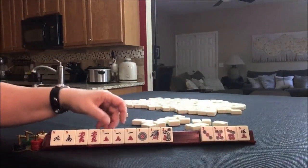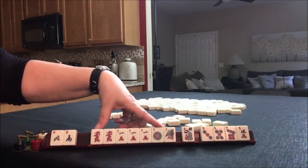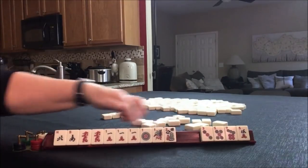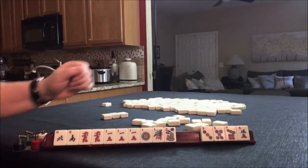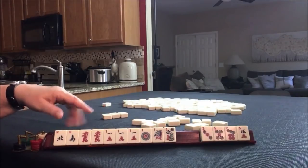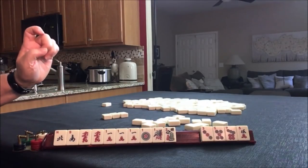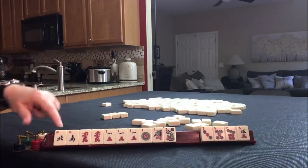Four discards. We're in between like numbers with flowers, like numbers with dragons, or even north and south with ones — lots of options. Four discards. You don't have to pick a hand until you run out of those discards. If you would have done something differently with these tiles, write in the comment section 'random pull one' and what you would do. Let's go on to the next one.